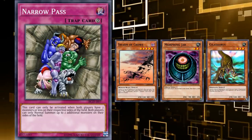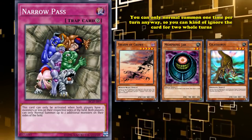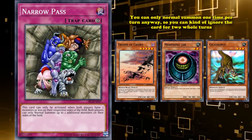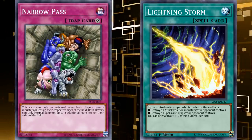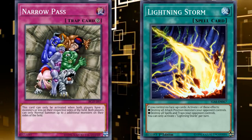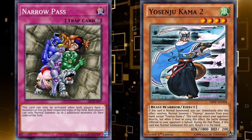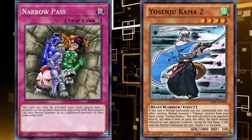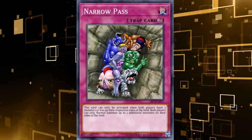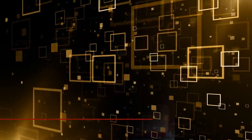Sure, losing your normal summon after two turns is tough, but you can only normal summon once per turn anyway, so you can kind of ignore the card for two whole turns before you'd begrudgingly have to find a way to destroy it. Usually, good floodgates can't be ignored for two full turns. Cases can be made against decks that normal summon more than once, like Yosenjus, in which case it would be a pretty decent but incredibly specific counter. And if your opponent's not able to get rid of the card after two turns, then it is a legitimate floodgate, which is why it's only at number 8.